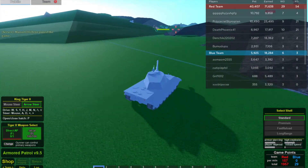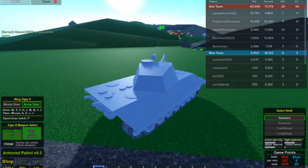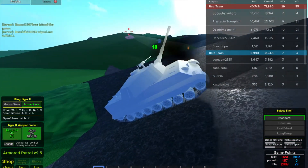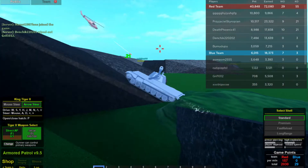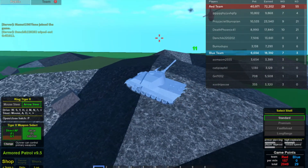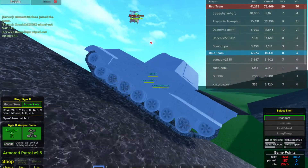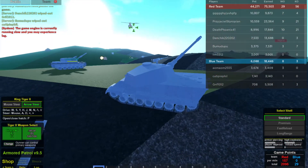The first thing I noticed when I drive the Tiger II out of the base is that it's quite sluggish and pretty much very slow, and its traverse speed is literally very slow. Its mobility is not as fast as the T-34 or other armored cars, but pretty much the same as the Leopard 1 or the M48 A5 pattern.